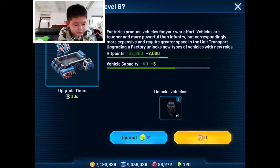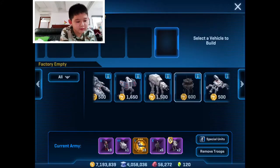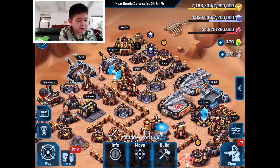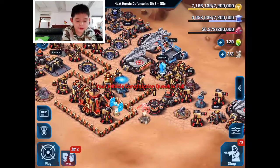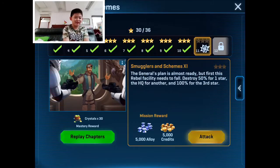Oh wait, I have a droid — what is this thing? It has a very speedy movement speed. The classic Striker, which is pretty good — it shoots infantry, which we don't really need right now. All we need to do is blow up certain buildings. Pretty good army — let's go to the chapter attack. I didn't even read the mission.